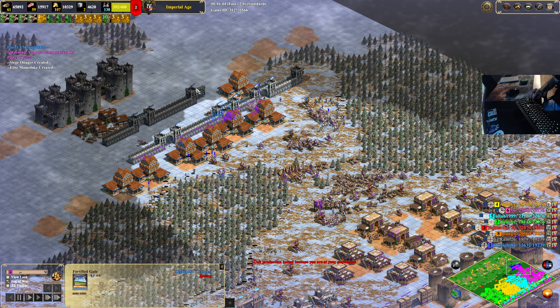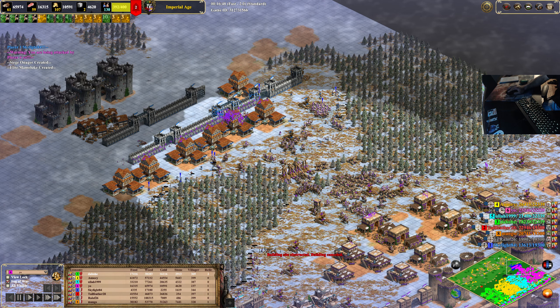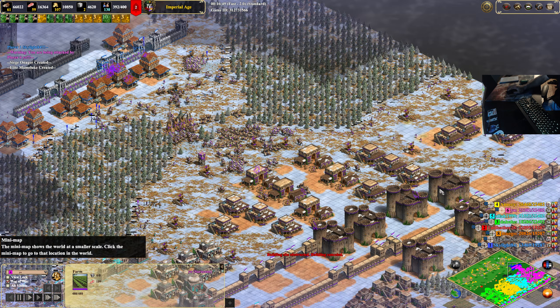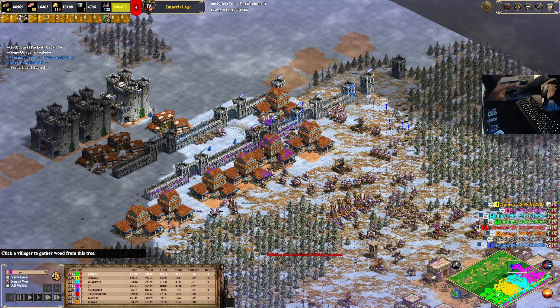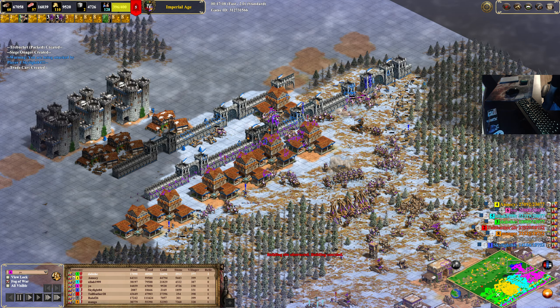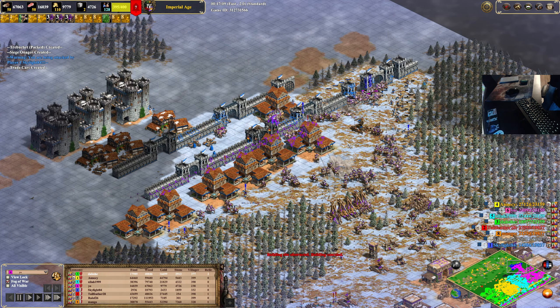I have a feeling this is going to be over quick. Saracens versus Teutons is a very good matchup, but whenever it's between players like Gary going up against Skylight — no shade on Skylight whatsoever — Gary is in a whole other league.